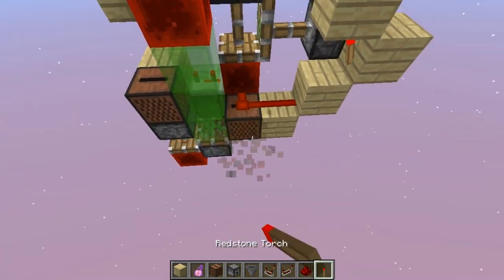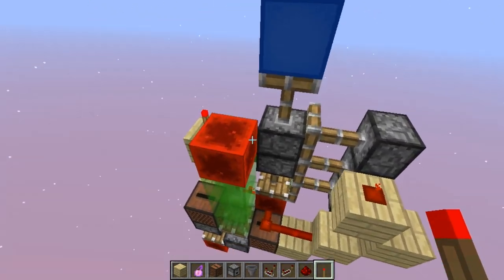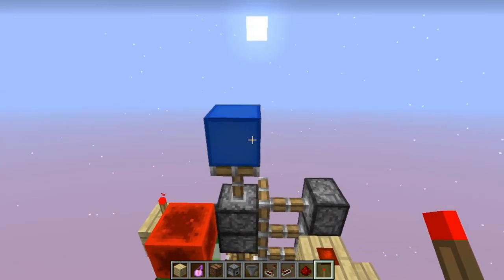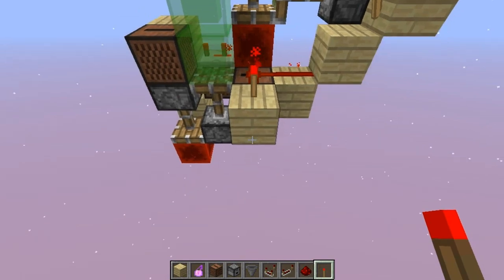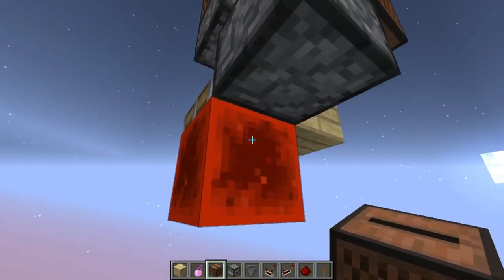As you can see, when you give this line a pulse, it's going to do just like that. And as you can see, these pistons over here aren't getting powered from anywhere, so when you update them it's going to do just like that. And to reset it, you just have to give it another pulse, and we are going to do that later, but now let's just continue on with the system.